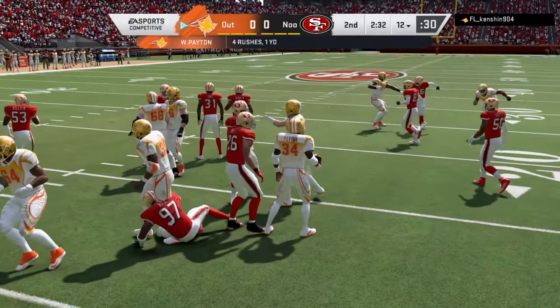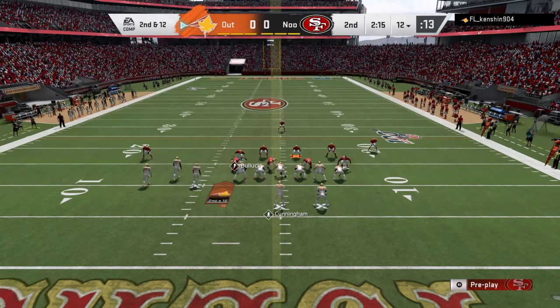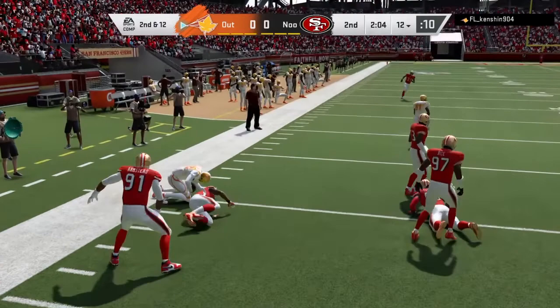On second and twelve it seems like my opponent knows I've been using Keith Bullock, because he keeps throwing and running the opposite direction every single play and hasn't really challenged Bullock at all. On one play he scrambles out and I run toward him with Keith Bullock, but Bullock doesn't get the tackle.